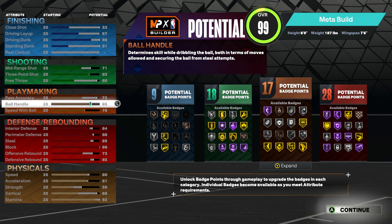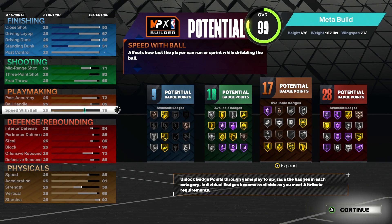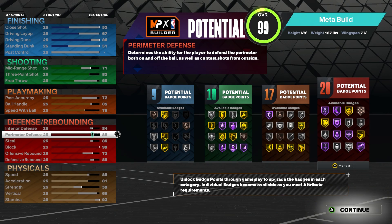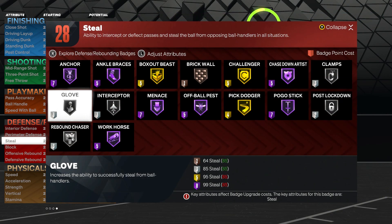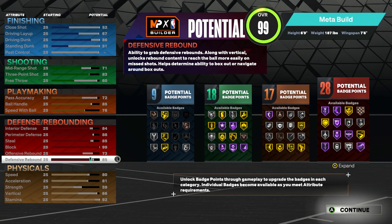Passing accuracy is 72, ball handle is 85 so you get Quick First Step on Gold, and a 76 speed with ball so you have the Michael Jordan dribble style. For the defensive attributes: 84 interior, 88 perimeter, 85 steal so you get Silver Glove, and a 99 block so you get Hall of Fame Anchor. Offensive rebound is 73 and defensive rebound is 85.